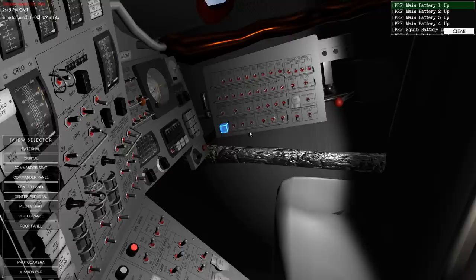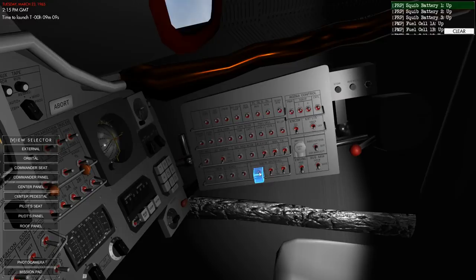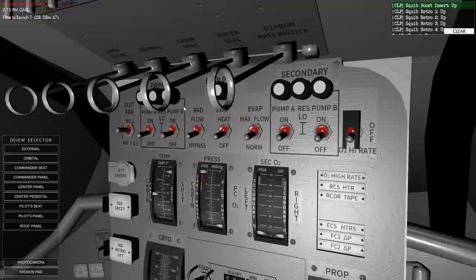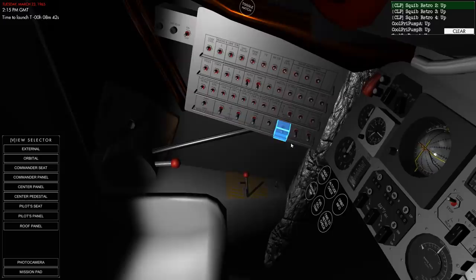I'm going to run this. Main battery up. We've got a bunch of things on this panel here. Main batteries — click, click. And then squib batteries need to be set to on. These need to be flipped twice. Cunning. And then the fuel cells are here, so we're going to flip these on. Listen to the super dramatic music. Fuel cell 2: A, B, and C. Fuel cell 1 power up. Fuel cell 2 power up. Squib boost insert up.